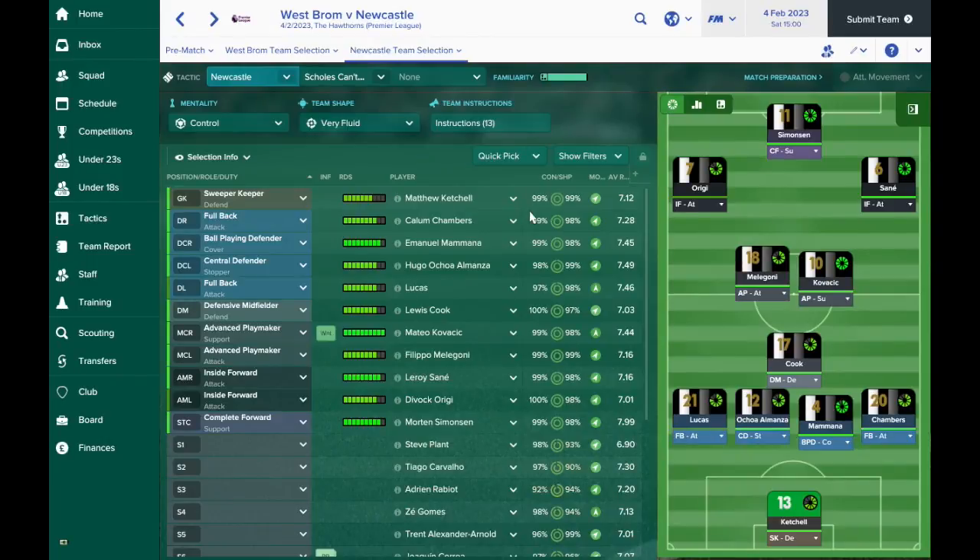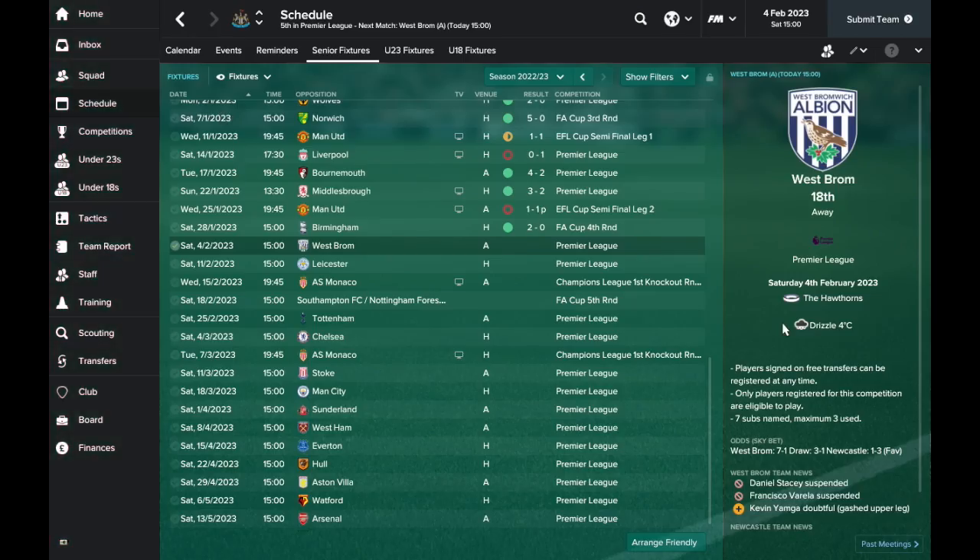Hello everyone, welcome back to Football Manager 2017 with Newcastle United. We are now on the other side of the January transfer window, looking to really nail down our form after a really inconsistent first half of the season. The 11 lining up for the away match against West Brom all have a 7-point and above rating, which is usually my yardstick for a good team. Morton Simonson on 7.99 is leading the way — he was Player of the Month last season and I'm hoping he can continue that this episode.